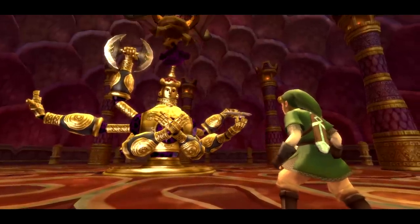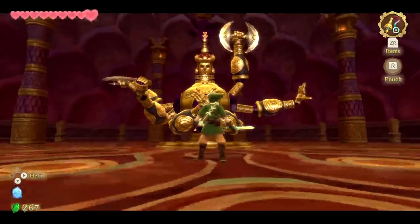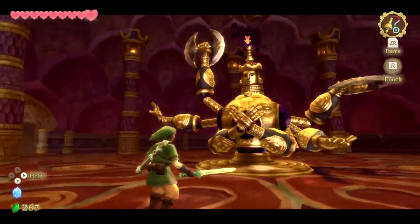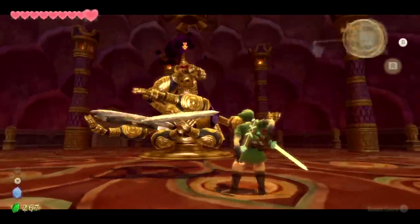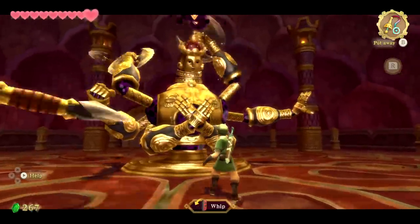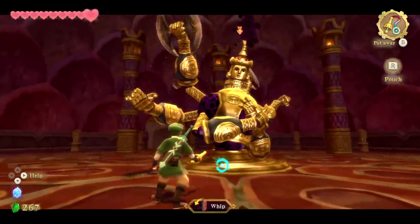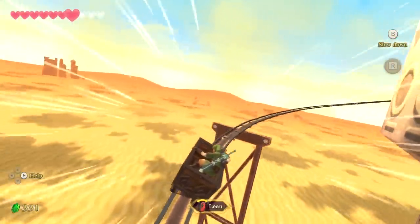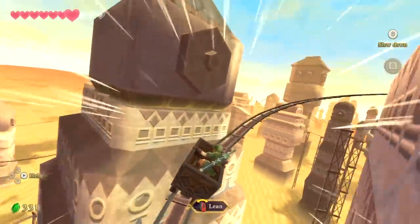Despite showing its age, Skyward Sword is still a pleasant game to look at, and even has a handful of gorgeous show-stopping moments. But the overall appearance is undeniably dated, and it most certainly won't ever be mistaken for a modern game, unlike the other Zelda HD ports which almost could be at times. At the end of the day, this is still hands-down the best Skyward Sword has ever looked, and the buttery-smooth framerate is absolutely worthy of praise.